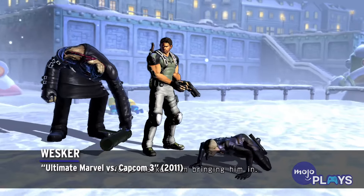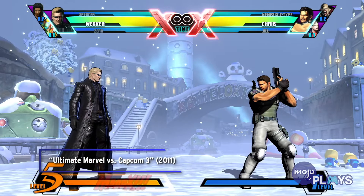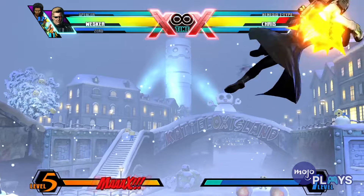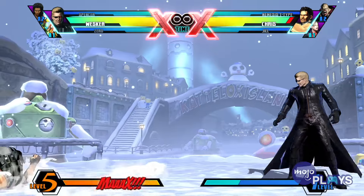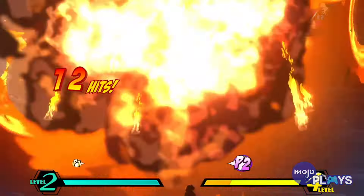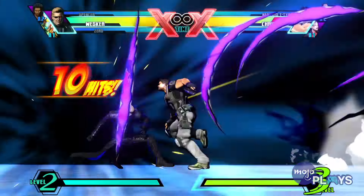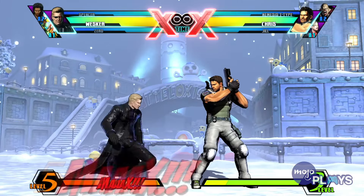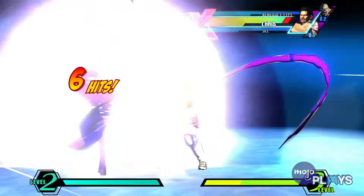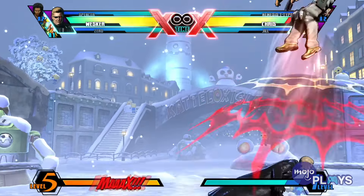Wesker, Ultimate Marvel vs. Capcom 3. Wesker is one of the best characters you can play as in UMVC 3 with his incredible speed, and he has one of the best hyper combos in the game. Dude really hones in on you, slices you up, and then grabs a missile in the air and tosses it at you. Capcom could've easily just done some crazy nonsense with Ouroboros, but this absurdly explosive finish was enough to make us pause until we stopped laughing. It's just the perfect amount of ridiculousness for a character like Wesker.